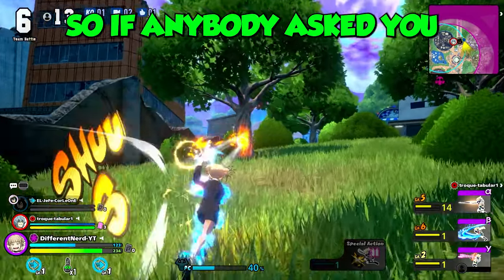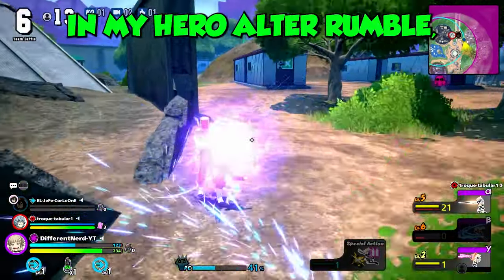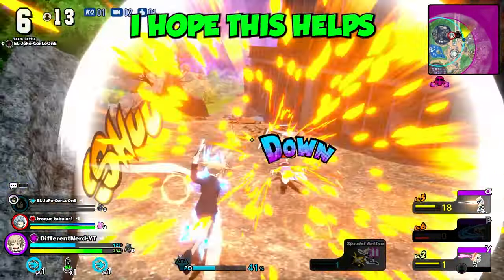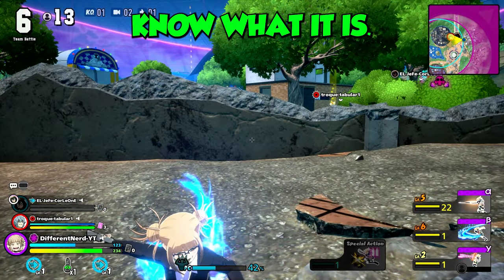Your luck has to be up. So if anybody asks you how to go Ultra Instinct in My Hero Ultra Rumble, this is how. I hope this helps you guys out with understanding how the aura system works. You already know what it is. I'm out.